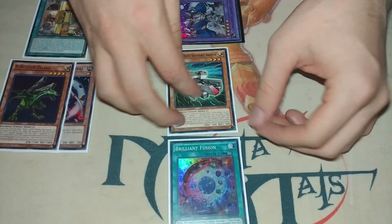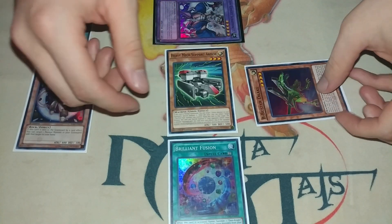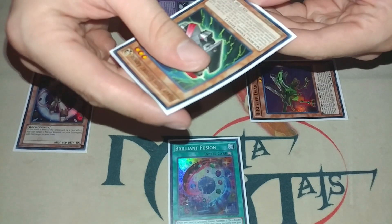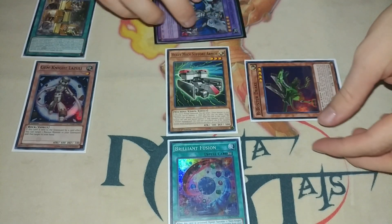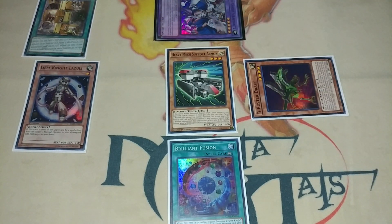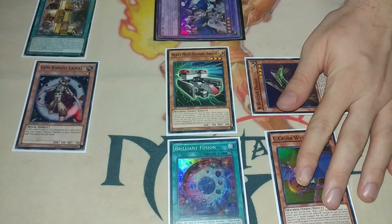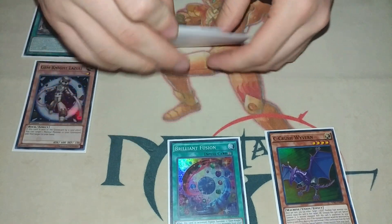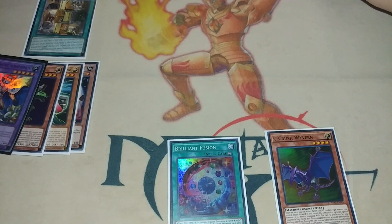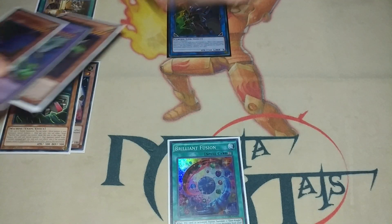When Heavy Mech Support Armor is normal summoned, you can special summon a Union from your graveyard. So you use the extra normal summon from Seraphonite, normal summon Heavy Mech, special summon B-Buster Drake — putting it in defense — then Union Hanger activates its equip effect and you equip C. From there you use your three monsters for Decode Talker, which sends C to the grave.